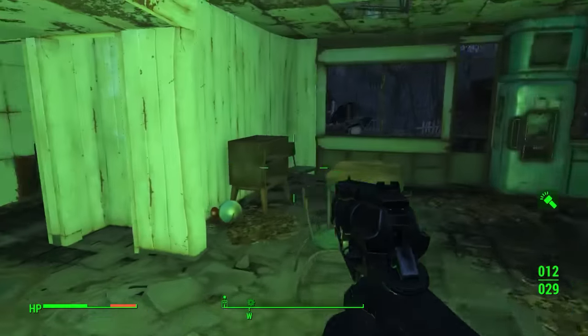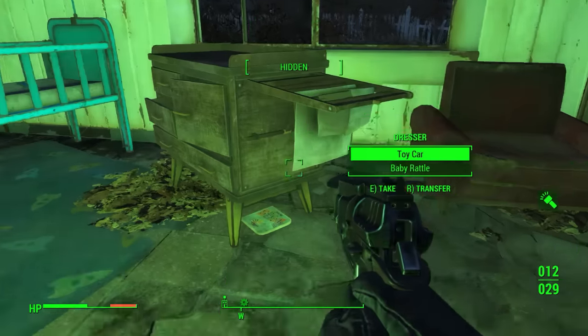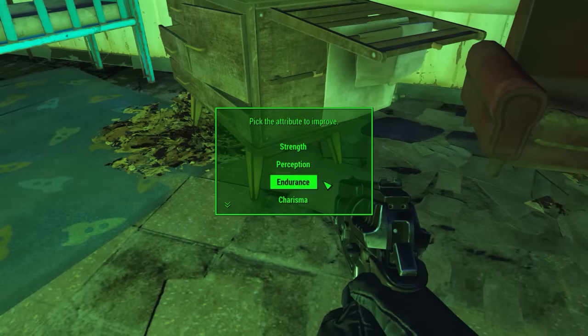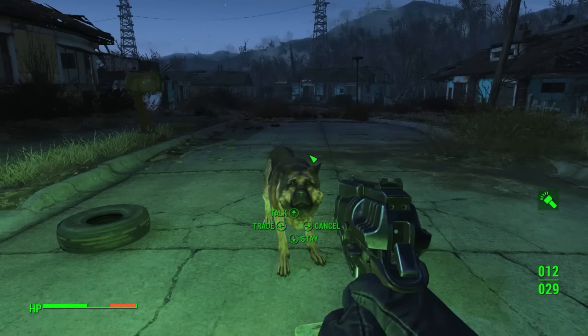You can also use this glitch on your special magazines. Once you've picked up the magazine, you just throw it back out, let Dogmeat have it, but then you steal it from him, and then he gives you another. Simple as that.